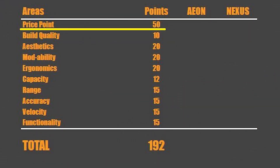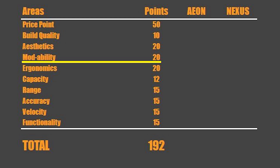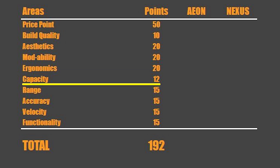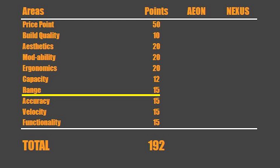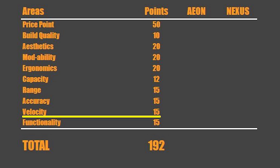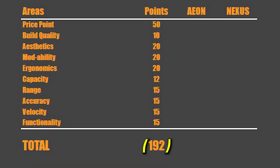The first area is price point — we assign 50 points. Then we have build quality, which is 10 points. Aesthetics, which is 20 points. Moddability — how easily are these able to be modded — is 20 points. Ergonomics, how do these things feel, is another 20 points. Capacity — how many rounds does the standard mag it comes with hold — in this case it's 12, so it's kind of a wash, they each get 12 points. Range is out of 15 points. Accuracy is another 15 points. Velocity is the chronograph FPS numbers, out of another 15 points. And finally functionality, which covers all the bells and whistles, is another 15 points. Total is 192 points. Let's go ahead and start with the Aeon on price point.